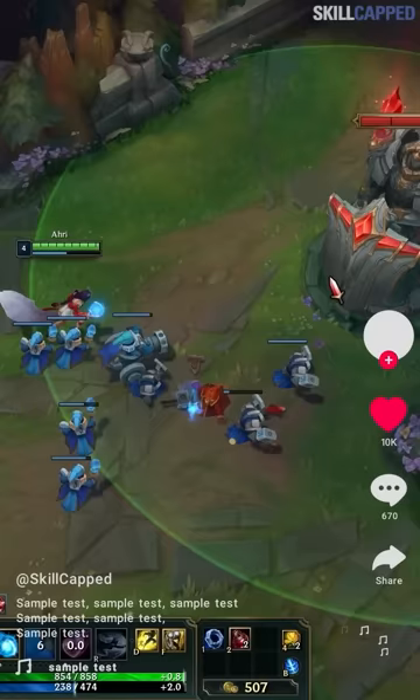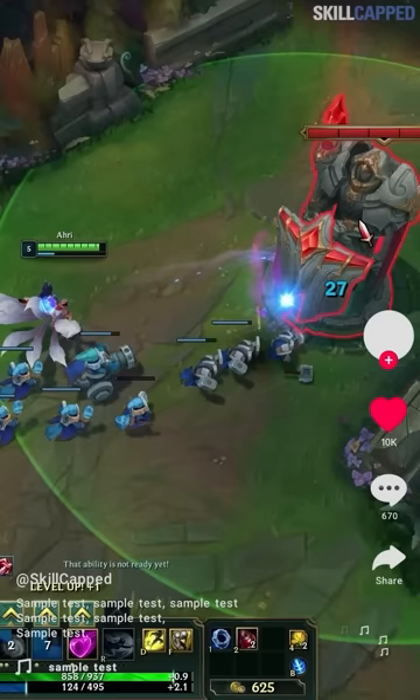Prior to 5 minutes, top and mid towers take 50% less damage. This makes staying for turret damage after an early kill a waste of time. So many players will hit towers early on when prioritizing a good base timer is often more practical.